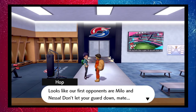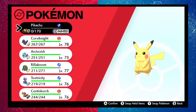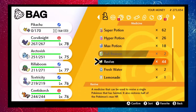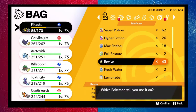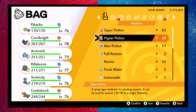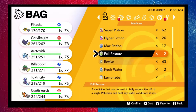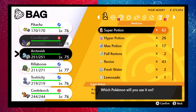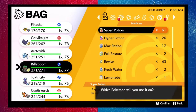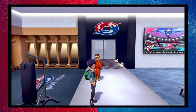Round 1: Andy and Hop vs Milo and Nessa. Hop warns not to let our guard down. Checking the team - Pikachu took a big hit from Zapdos so it's a bit weakened. Deciding to lead with Rillaboom against Milo's grass types and see if Pikachu can handle Nessa's water types.